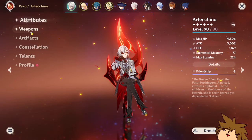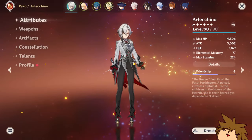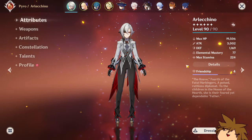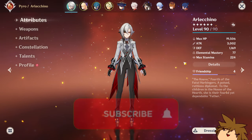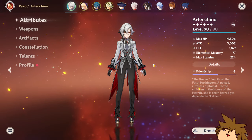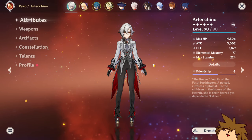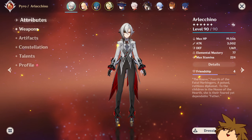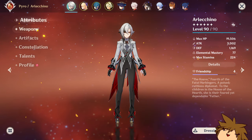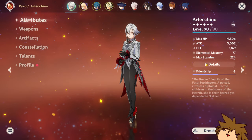I wanted to show you guys my characters and builds on my free-to-play account, and some of the new stuff that might have changed. Arlecino is obviously my Fatui Harbinger choice — this is supposed to be a Fatui Harbinger account; I want all of them on here. Now that I've attained Arlecino, I tried to build her when she first came out but then transitioned back to my main account.